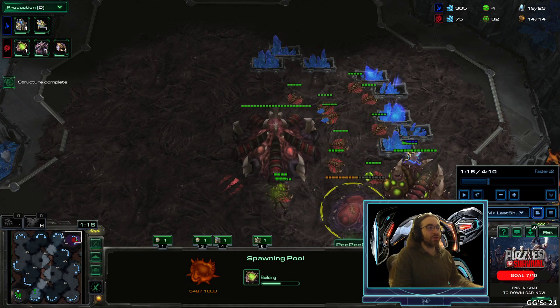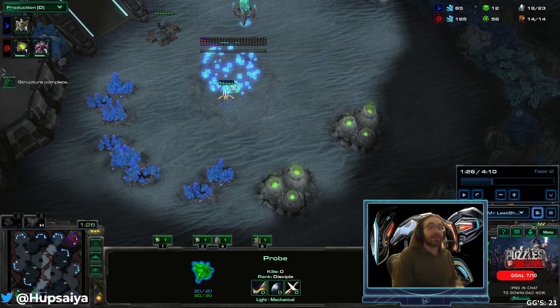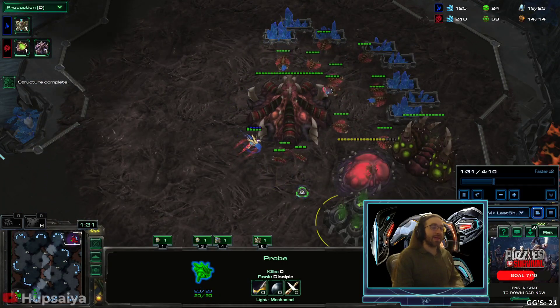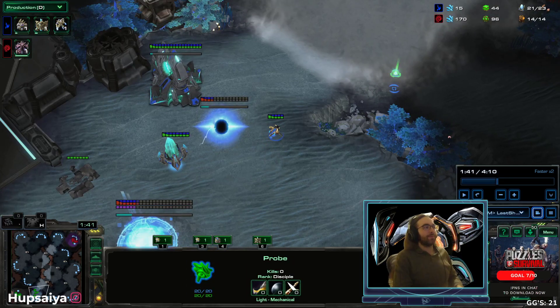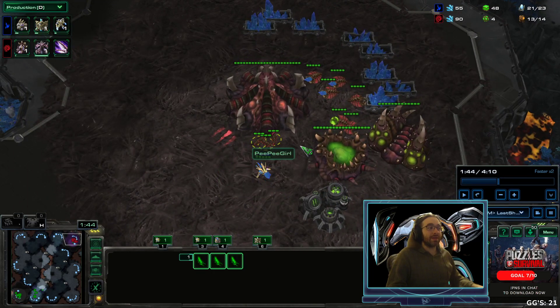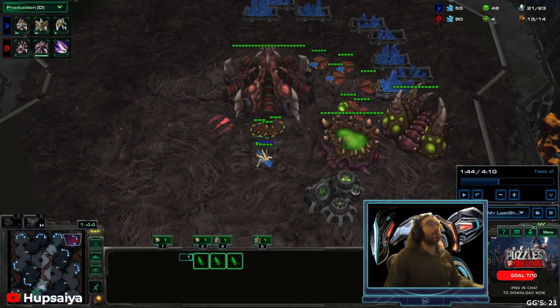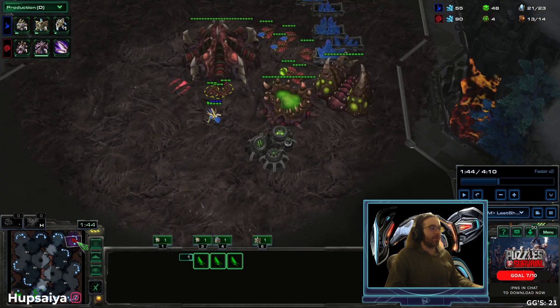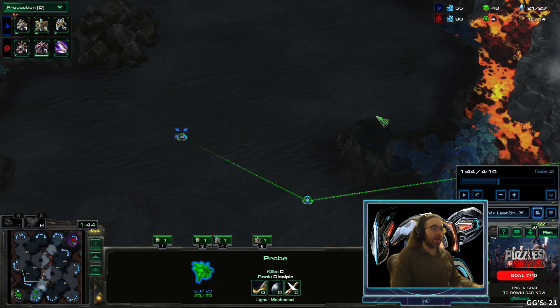The spawning pool is not super early — this is an important detail. I'm going to make my nexus first because I'm not worried, then my cybernetics core, then a zealot. We know there are no zerglings on the way because the spawning pool finished and I was watching — these larvae did not get used. I am 99.9% certain at this point that this is a proxy hatch build. Larvae not getting used immediately is a dead giveaway.